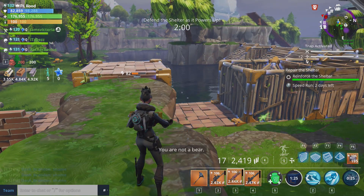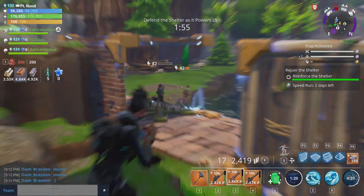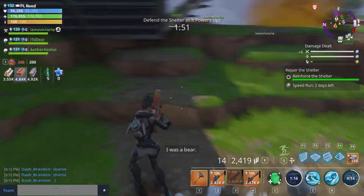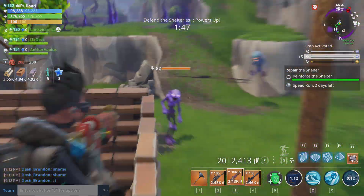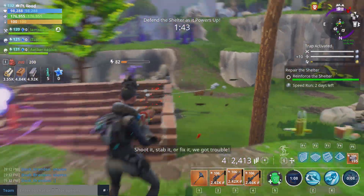Hero abilities that lock a hero's movement can no longer be interrupted by knockbacks. This includes Shockwave, Phase Shift, Bull Rush, Dragon Slash, and Anti-Material Charge. I cannot tell you how many times I've gotten knocked out of a Dragon Slash and it usually gets me killed — so that's a really nice change.